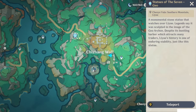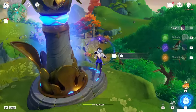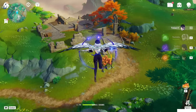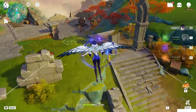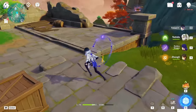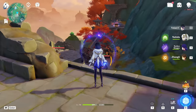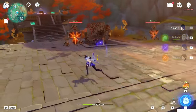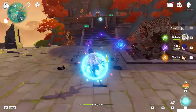Now let's go get the second item, which is on the left side. Teleport to the Statue of the Seven and head south. This is our next puzzle. Kill the enemies first before doing anything so they don't bother you.